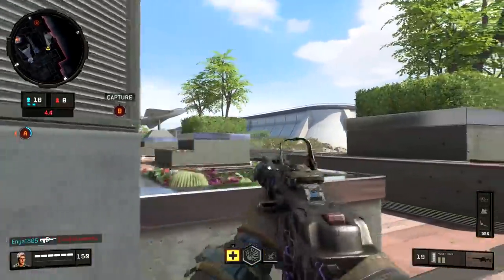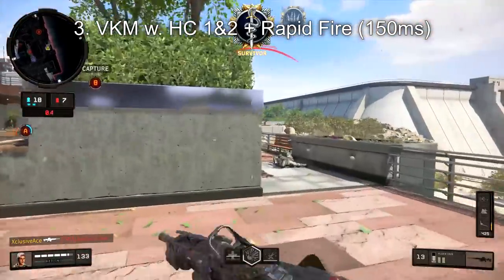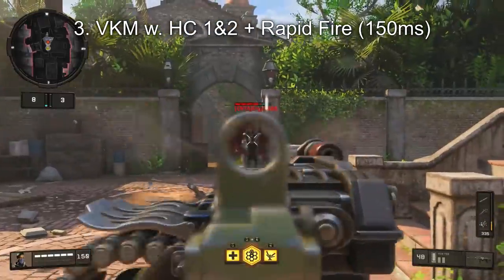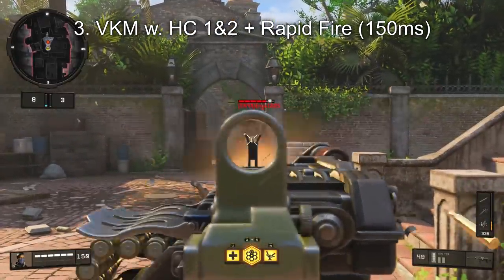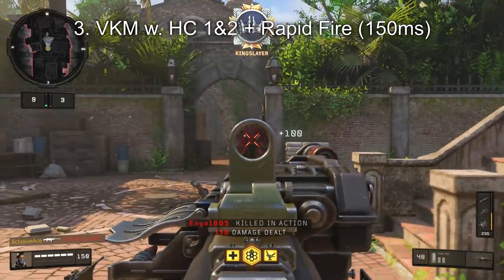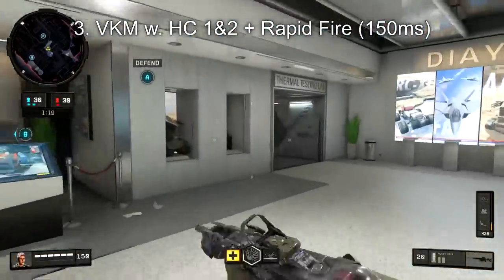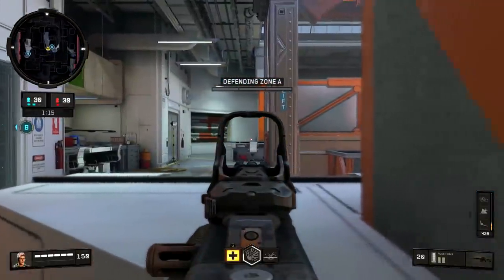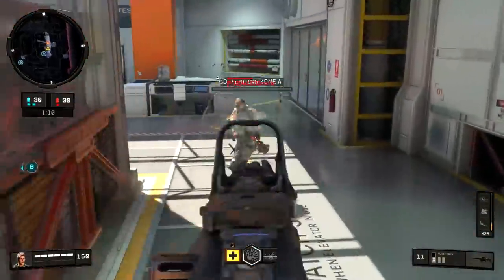This brings us to number three on the list: the VKM with both High Caliber attachments as well as Rapid Fire. With this setup, all it takes is two shots to the upper chest or head and you'll get yourself a kill. With Rapid Fire it reduces your time to kill even more — our statistical minimum time to kill with this particular setup is just 150 milliseconds, which is insanely fast. This is really fast even for old Call of Duty games, and as long as you're hitting those chest and head shots, you're going to absolutely destroy people and they'll have no time to react.